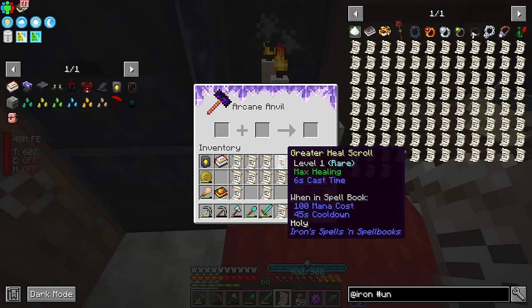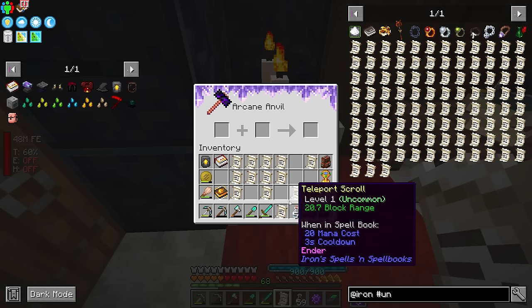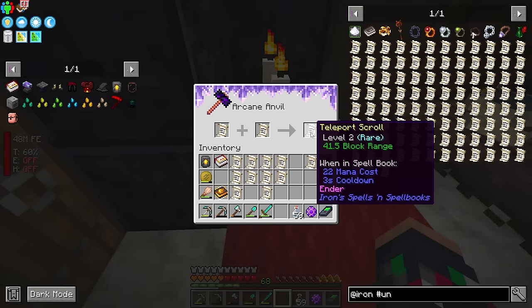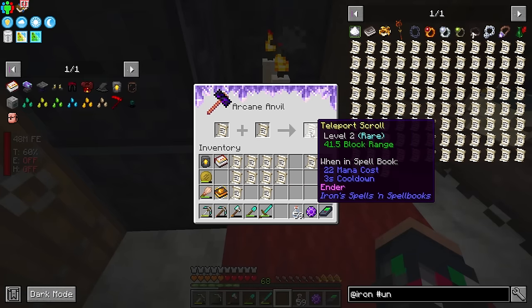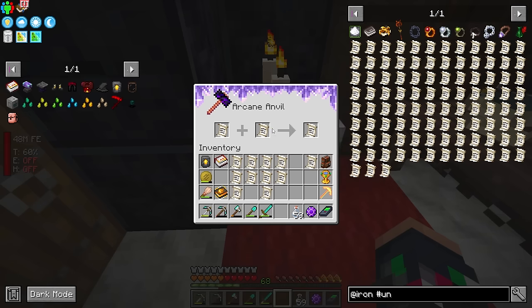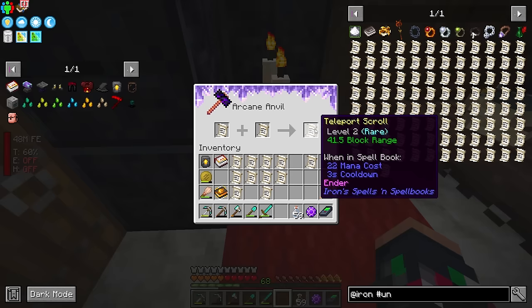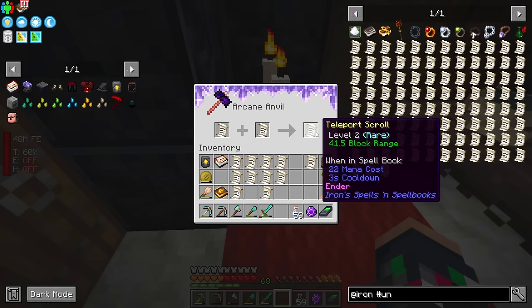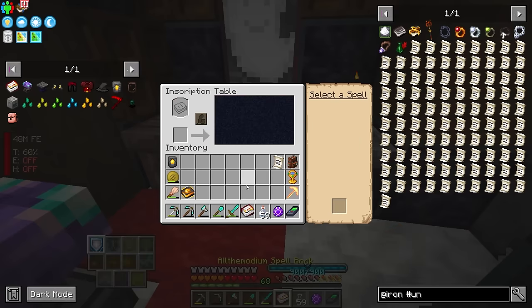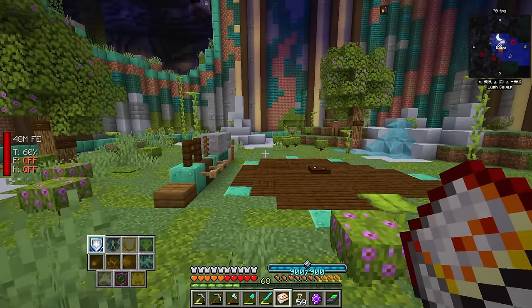It doesn't seem like the heal can go up any — this is at max healing. Does it instantly give full health? That's pretty cool. The teleport scroll can also be upgraded — it doubles the range to 20. This is how we upgrade lower tier spells to higher tiers by continuing to do this. By the way, our mob farm drops these — I've been voiding them, but I might unlock that again just to specifically take these and store them somewhere. Just like that, I now have my spell book ready to go with some of the nicest spells I was able to find.